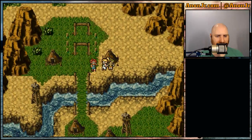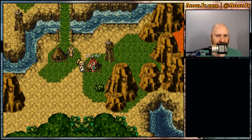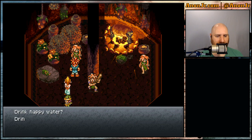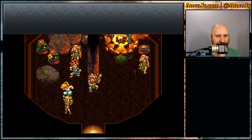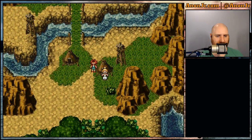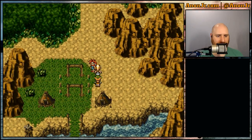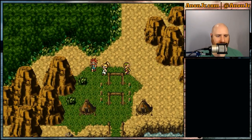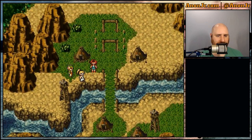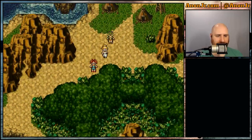That's taken care of. Now we head down this way — I think it's this hut here. We talk to the lady with the happy water and get our magic points and hit points restored. Now we should be able to head back up to the mountains. I think I walked to the wrong mountains — there we go.